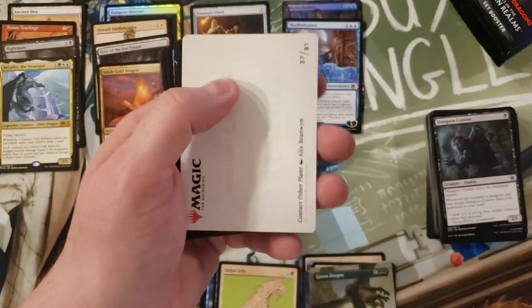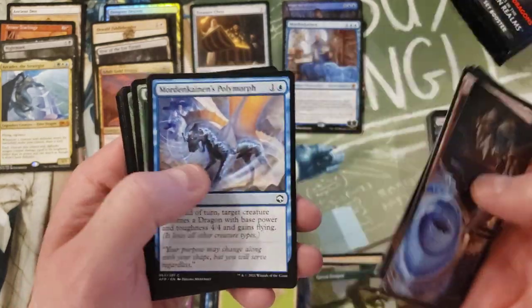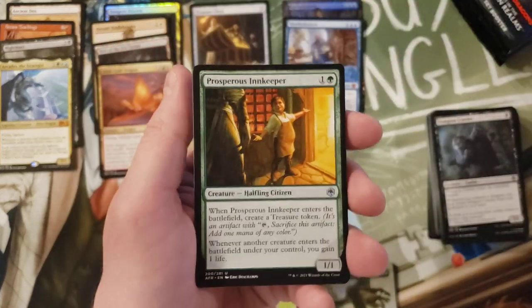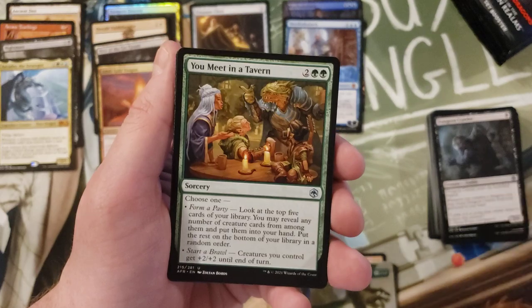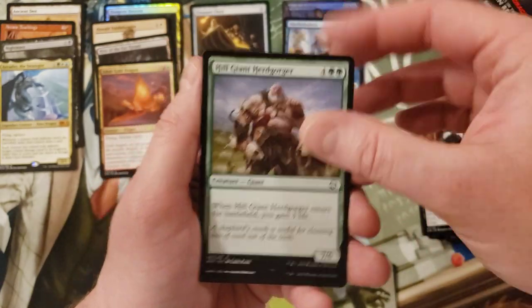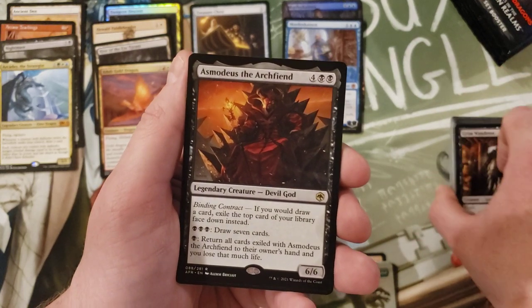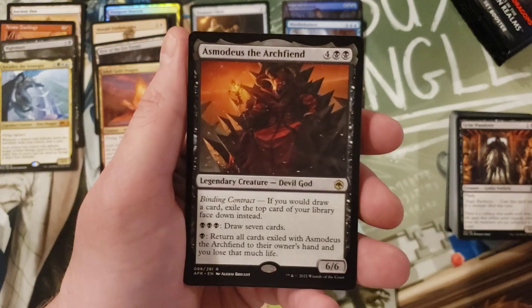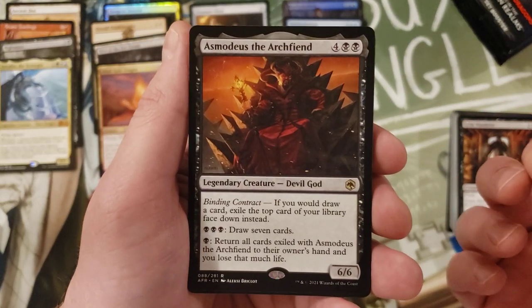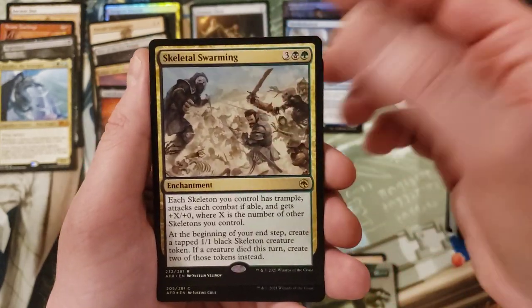My patrons were not overly excited about this set so I don't know how many patron openings we're going to do, if any. I am going to be really interested to see how many of Rudy's patrons do, because I will want to watch them. Asmodeus the Archfiend - devil god - that just sounds brutal. Seems like a cool card. Skeletal Swarming.